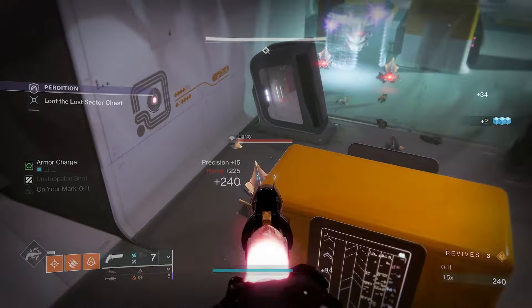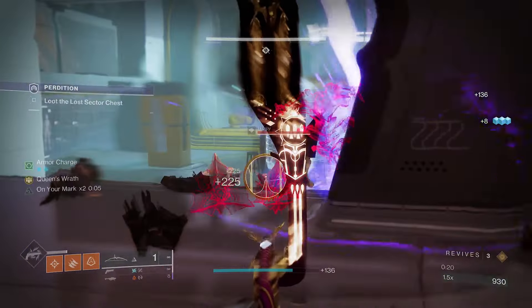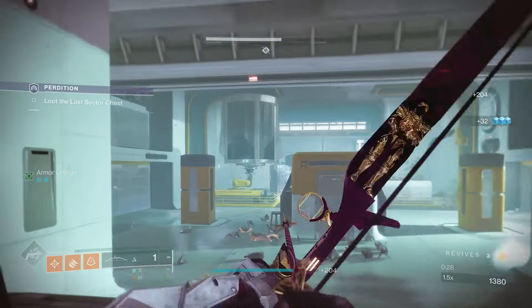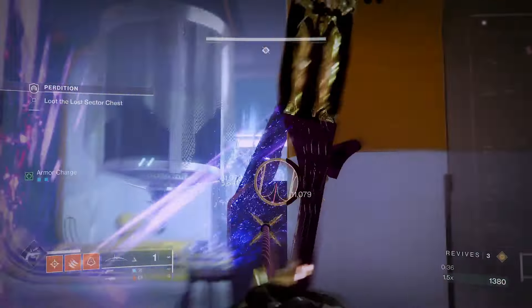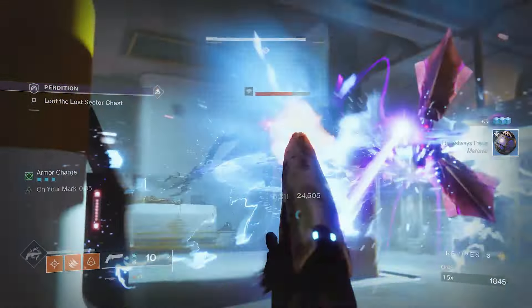From the roll and the hand cannon, you guys can tell that this is just a random hand cannon I grabbed from my inventory, in case I gotta deal with the shields. But if you have the Wish Ender, you don't really have to worry about the shields. At least on Legend, you just go through them like they don't even have shields. You could also just shoot this guy's shield like he doesn't have a shield. That's why bows do so good — you just chunk everything, you do tons of damage. Doesn't matter if they have a shield or not; they're all just gonna fall to the Wish Ender.